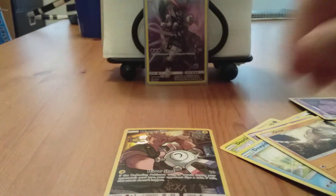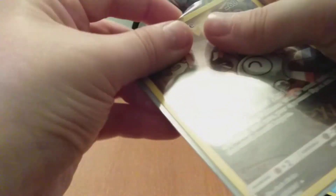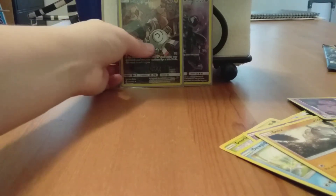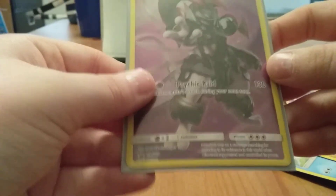Let me get this from the sleeve. It's hard to see through the camera. Magnemite. So, we didn't get anything huge today, but at least we got two cool cards: a Magnemite character card and the Armored Mewtwo promo.